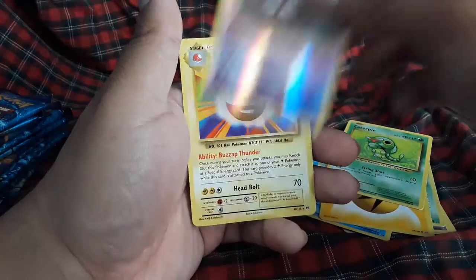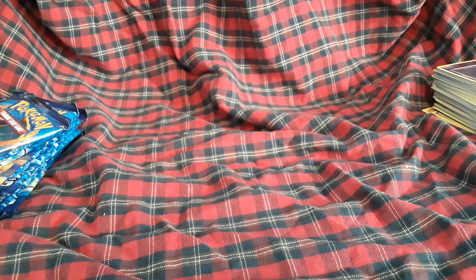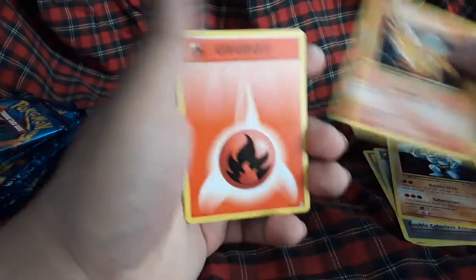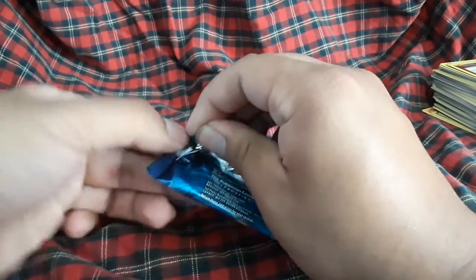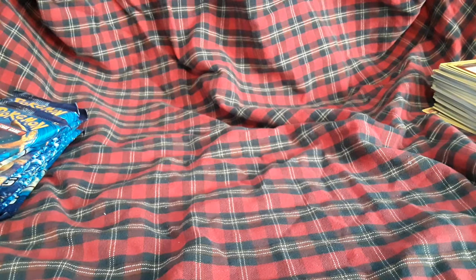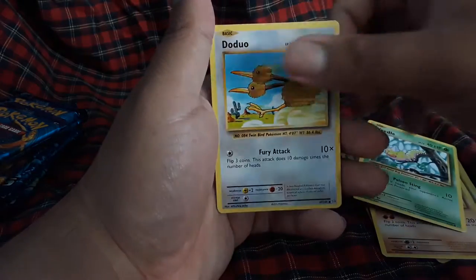I'm not even upset if I get regular rares in this, because I got the Marnie rainbow rare which I'm very happy about. Charizard, Spirit Link, energy, Machop, Vulpix, Fire energy, Voltorb, Charmander, Diglett, Growlithe reverse, and a Doduo regular rare. Venus, Spirit Link, Potion, Metapod, Magnemite, Pikachu, Machamp, duo Beedrill reverse, and a Farfetch'd. Got a Beedrill but that pack just ripped up really easily.